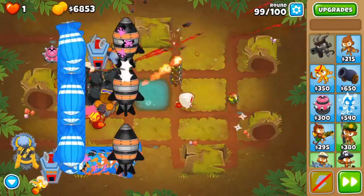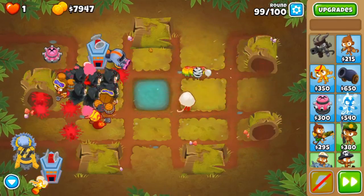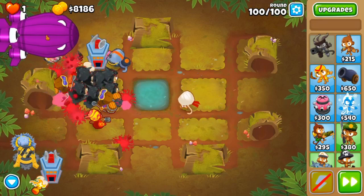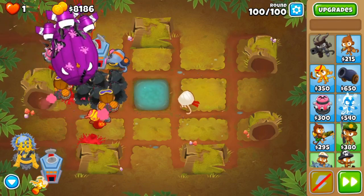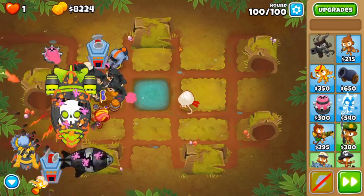Fortified DDTs are not an issue at all. This one was making it kind of far, but no — not even going to make it to the permaspike. And then the BAD should be a piece of cake. The avatar of wrath just has so much damage — it's actually insane.